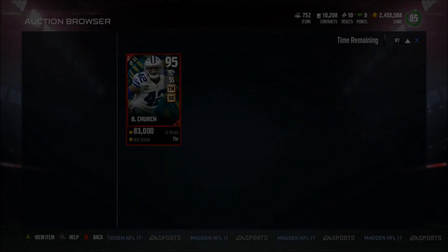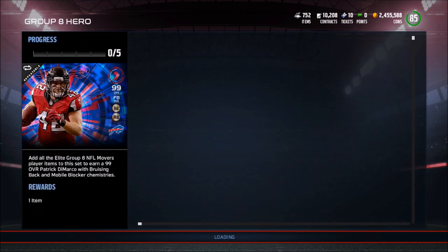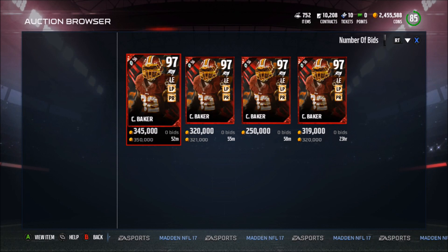And my favorite safety on the team, Byron Jones, really hasn't been playing it out so far. But Andrew Whitworth is not up on the auction block right now. And then Chris Baker is actually going for 320,000 coins — 96 block shed with 96 power move. That is exactly why.